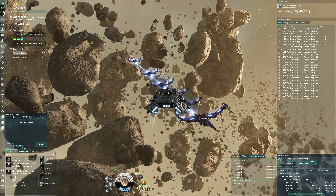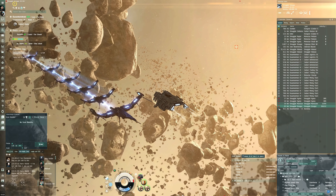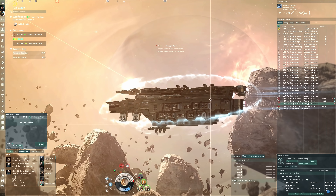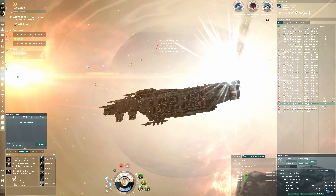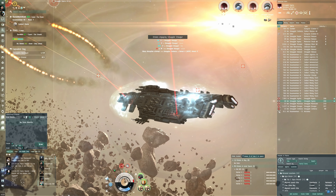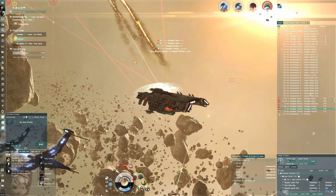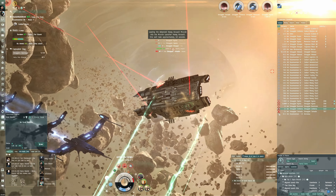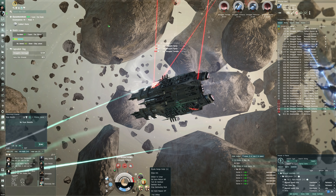We need to destroy more NPCs to get to the next room. There's a Hyena, a Manticore, and — oh, a Cerberus too. I'll use Caldari Navy missiles here to maximize application. Switching to rage for the Tornado — 600 volley, that's pretty decent. Now we'll go for the Tornado specifically.